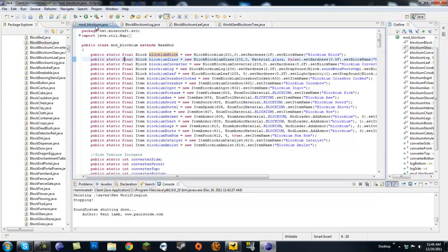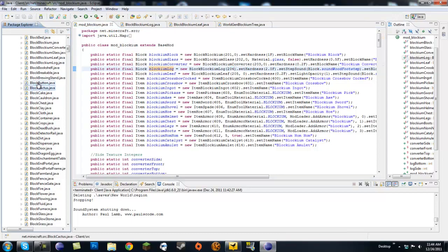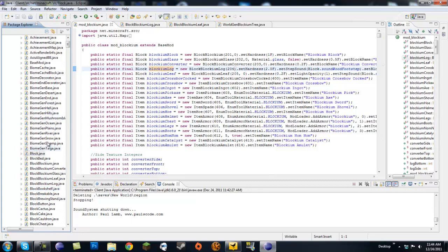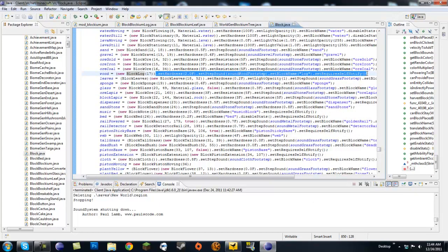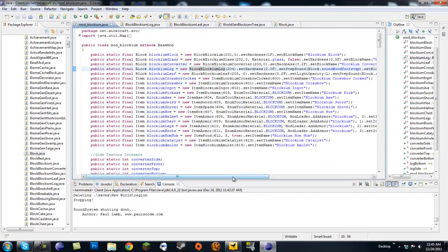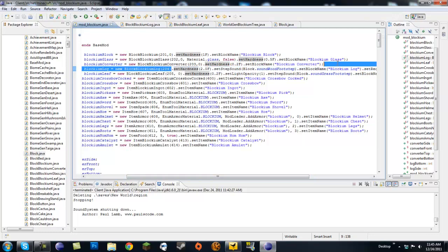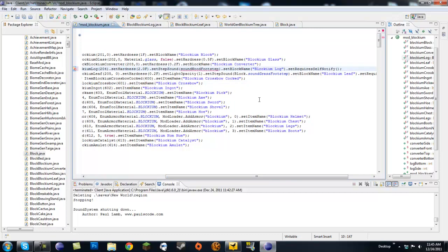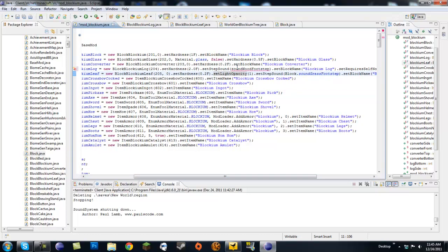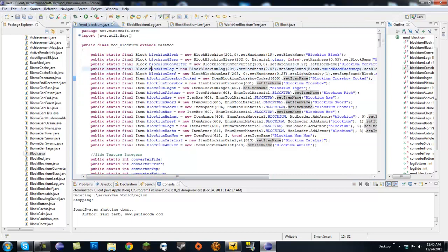Right off the bat in our mod blockium we are going to create a new block: blockium log equals new blockium log. Just give this an ID — the only parameter is the ID. If we look in block.java and search for log, we see all of these attributes. If you want it to be just like a normal log, copy and paste them right here after your ID declaration. We're going to change the name to blockium log. The sound is going to give you an error — it'll be red — but you just type in block dot and then it's going to be fixed.